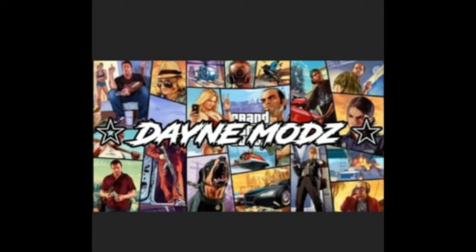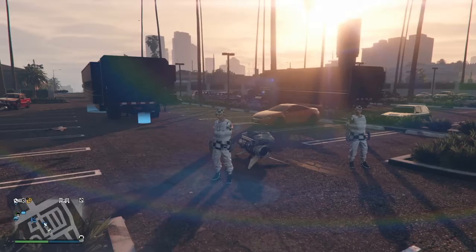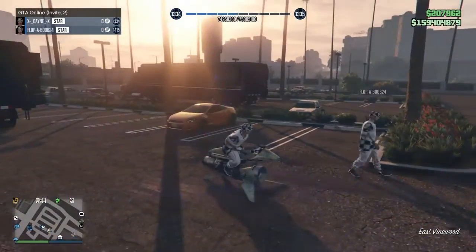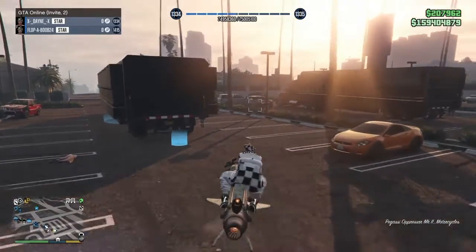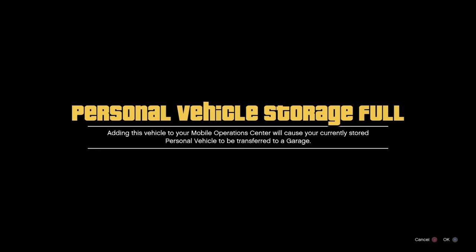Hello everyone, welcome back to another video. This is the new method for giving cars to friends. If you follow everything I do, this is the newest method that works. Everything you need is on screen now: you need a friend, both of your MOCs, your oppressor in the back of yours, one street car, and then a car that your friend is going to give to you.